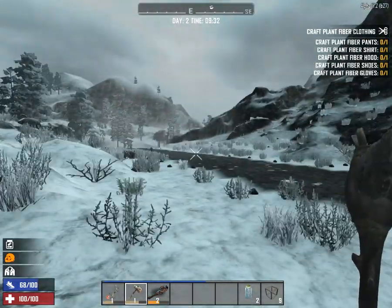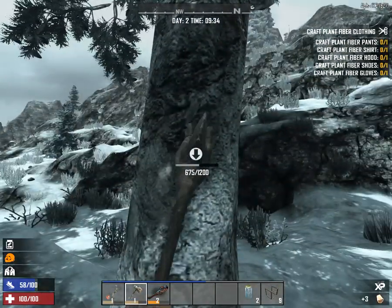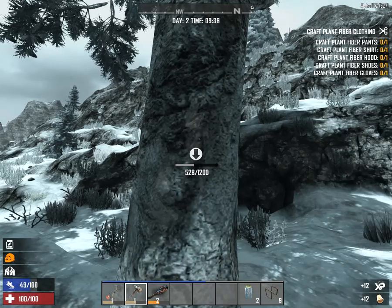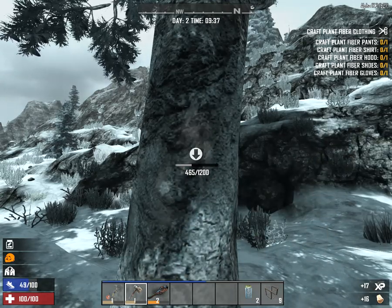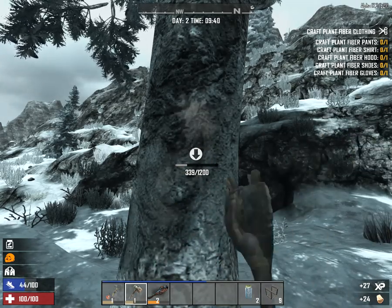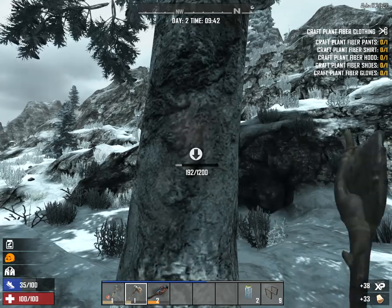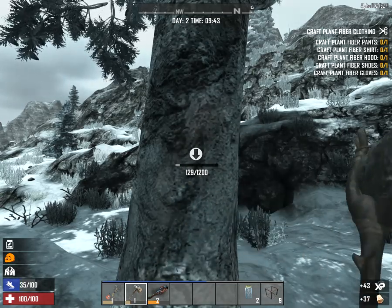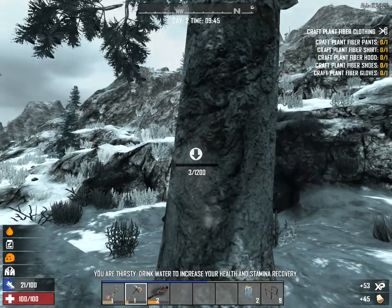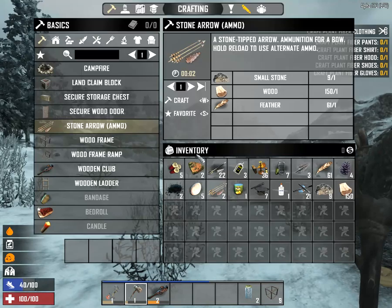I heard something but I don't know what. Looks like there's a gas station down there so we'll head down there. We'll finish off this tree and go down to that gas station - well, what looks like a gas station. Okay, that's just a tree on top of the water. You are thirsty, drink some more water.